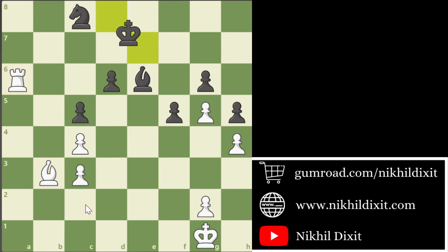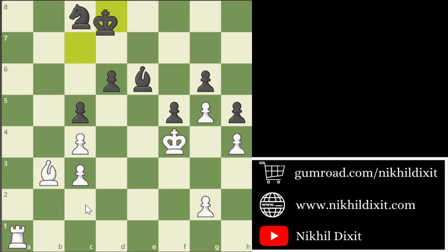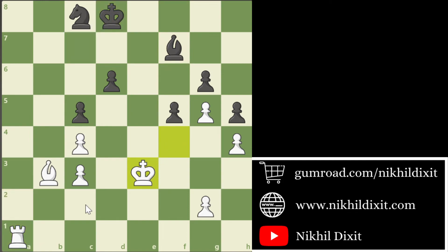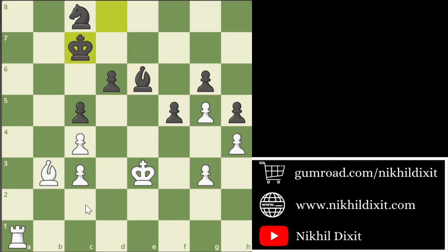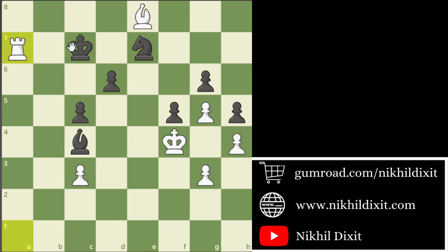After Bb3, Ke7, Ra6, Kd8. Pragananda just improved his position by playing some moves. Then Pragananda played Ba4. If Bishop to c4, Be8 — and the g6 pawn is hanging. Ne7, then Ra7 check, Kd8 — and even Ra7 is a completely winning position because Bxg6, and White grabs these two pawns and just pushes h5, g6, h6 — and there will be checkmate in the next 15 to 20 moves.